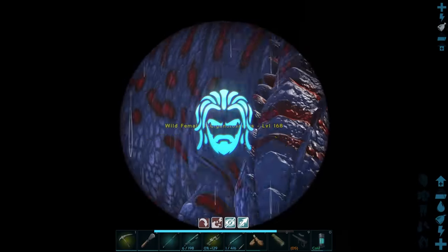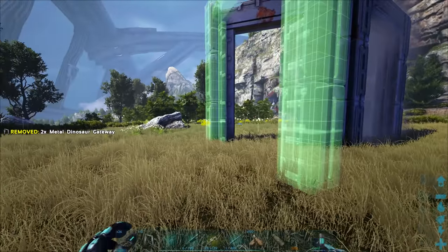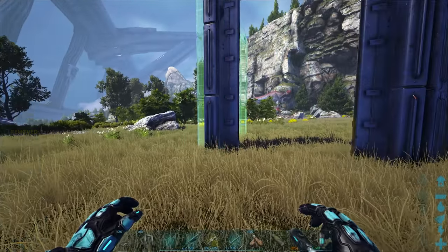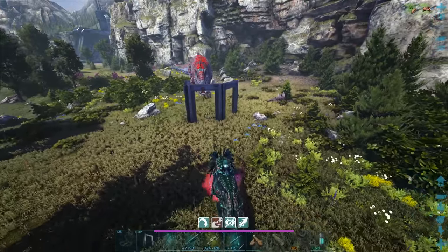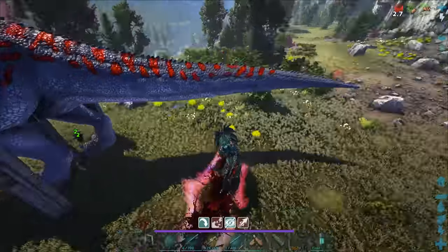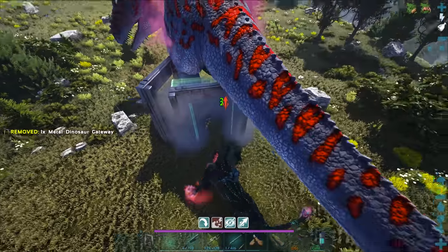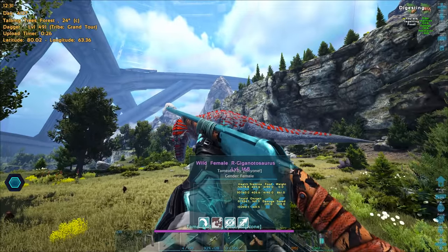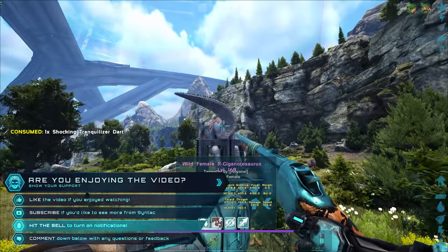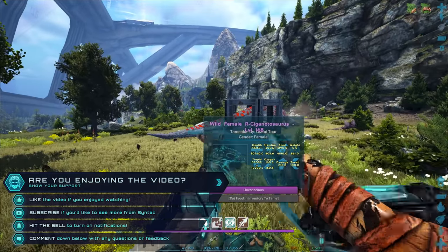Today we're going to make some of the most overpowered, insane gigas I've ever created, and of course we're going to be using the R-gigas that can be found here on Genesis Park 2. Just like with the mosas, you're going to see me going from taming these things to breeding them, then seeing the final creation. My plan with these gigas is to eventually have gigas capable of just absolutely demolishing titans like the King Titan and all of his minions.